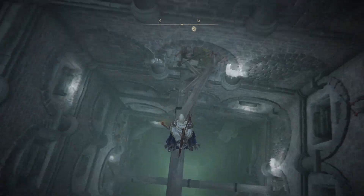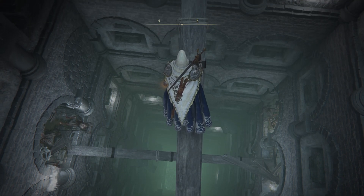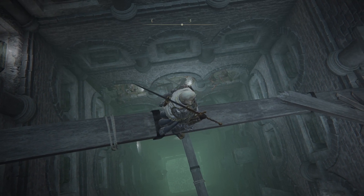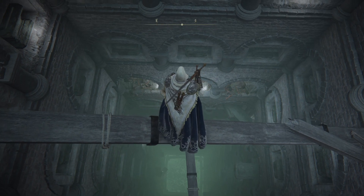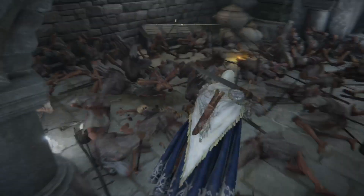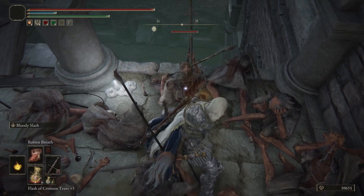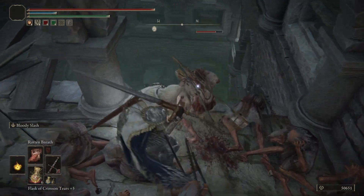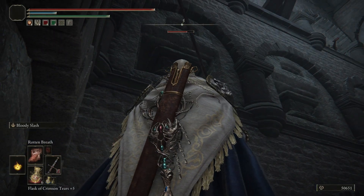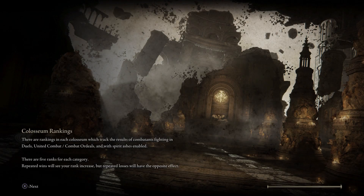Just get yourself a greatsword — even just a base level one should work. And you just drop down from here onto this. Carefully walk back up. A good way to judge it is by looking at the spot where you think you're gonna land. And I missed — I'm gonna try one more time, because that is how you do it.